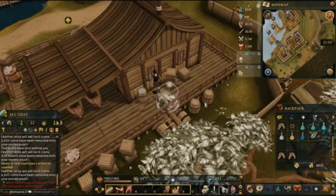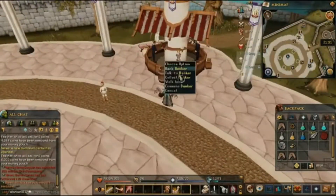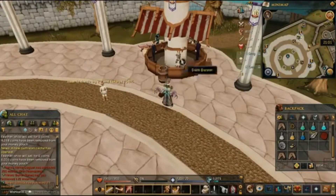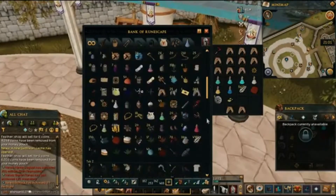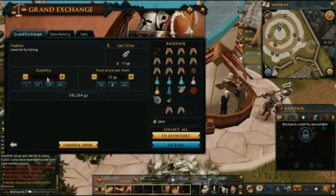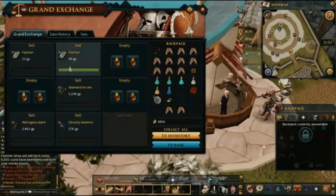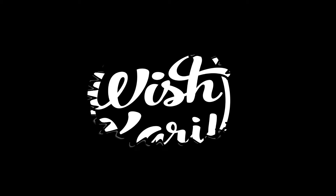The last step is to go to Varrock. You can use the Grand Exchange — run up northwest. Here is the Grand Exchange. You go to the exchanger, not the banker. Then you grab all your feathers. You're in 20k, right there.